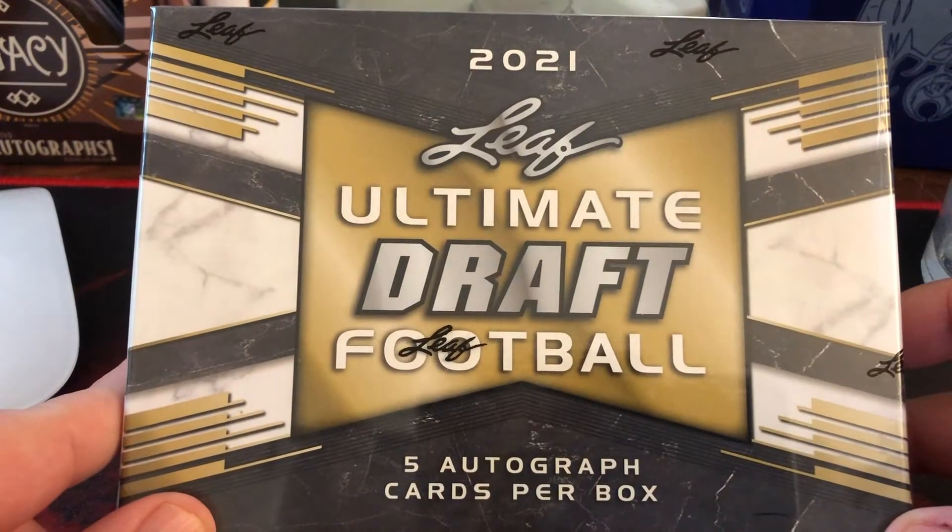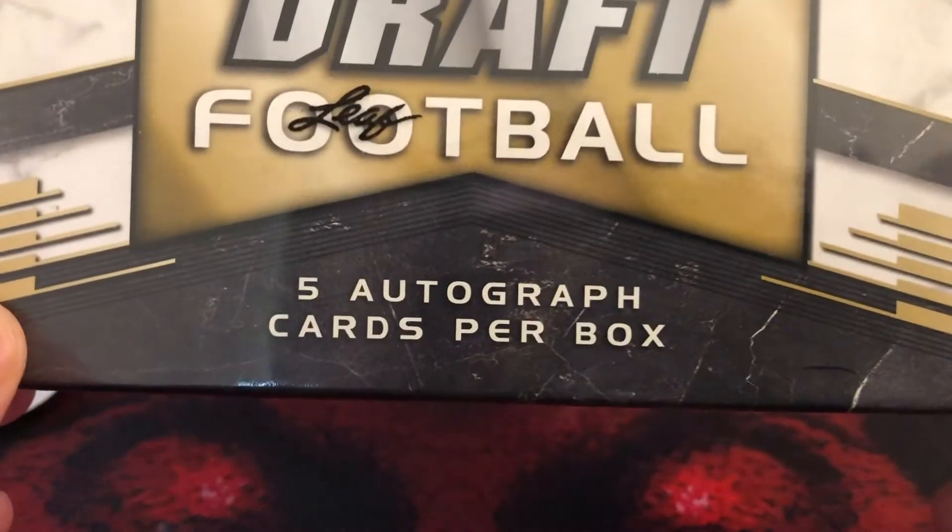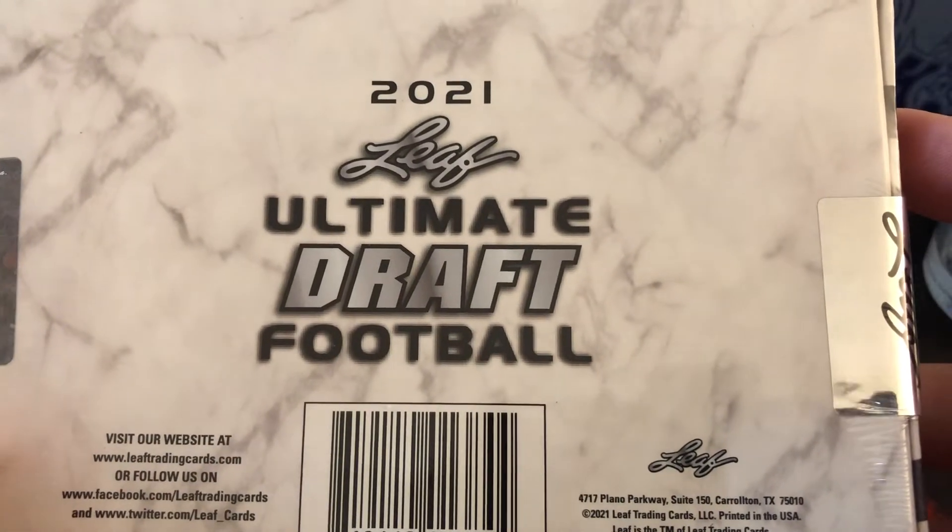Quick unboxing — just got these in today. You get five autos per box. It's a Leaf Ultimate Draft Football.